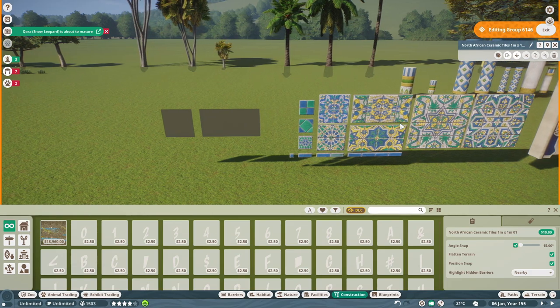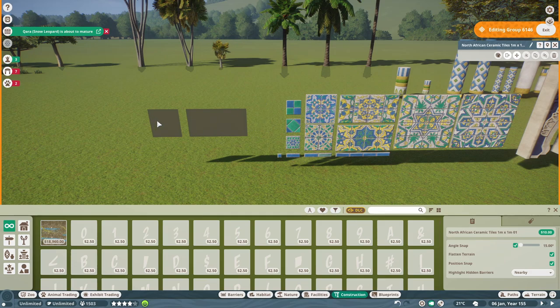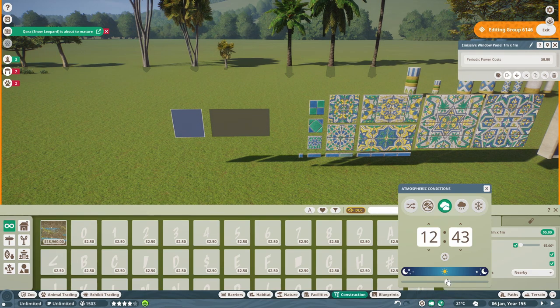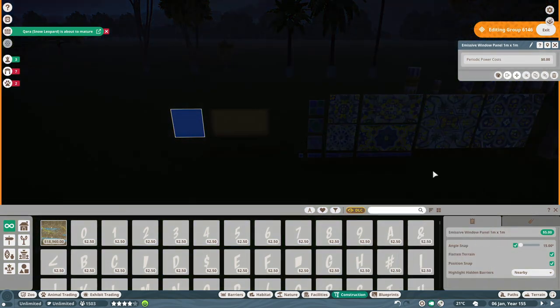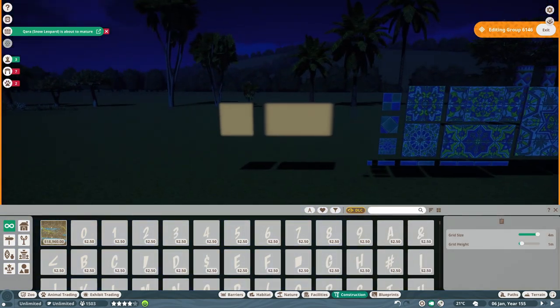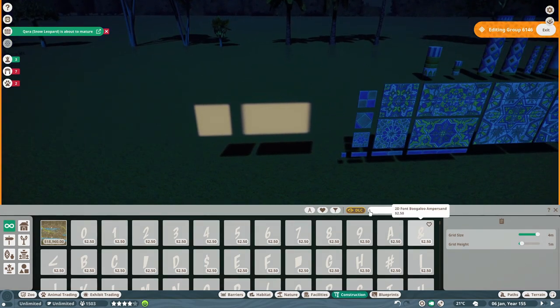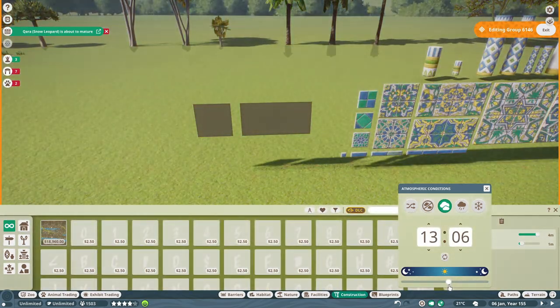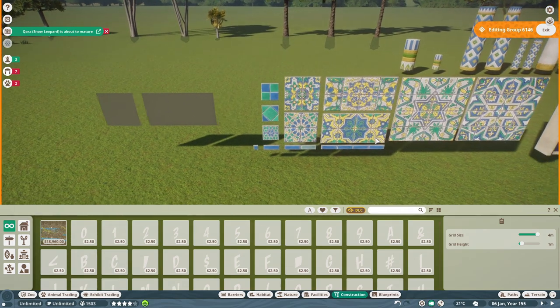Having the ability to recolor everything is fantastic. First, something I found really interesting: we now have these emissive window panels that actually light up at night. If you go to nighttime view, you'll see they put off a light hue. Those are awesome for any custom windows you're working on where you want a light source — a very welcome addition for customization.